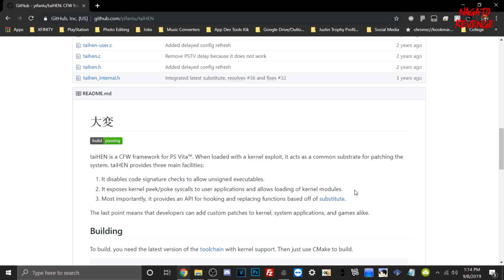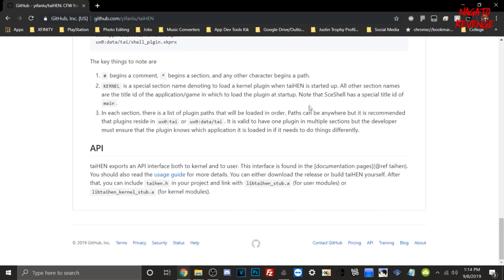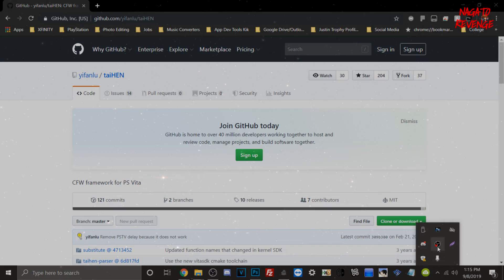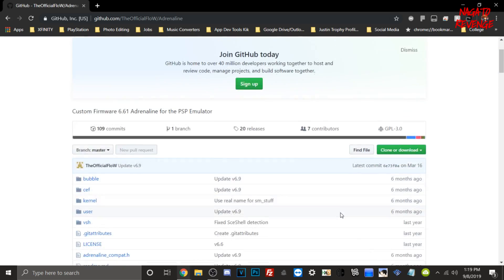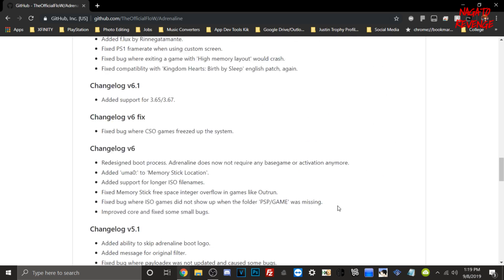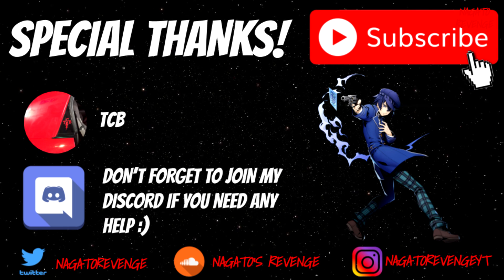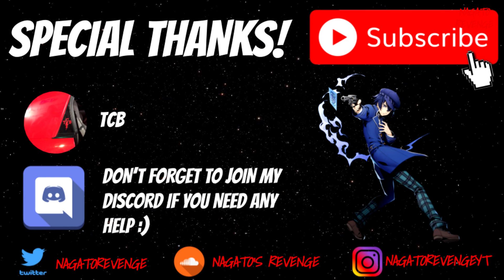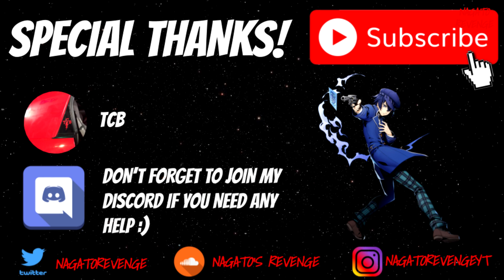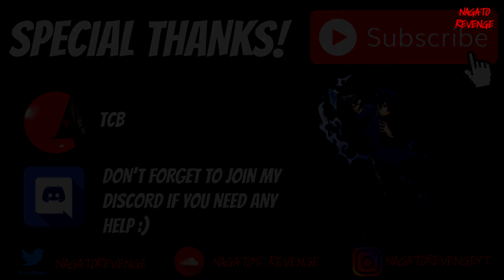If you're into the tech side of things, I'll showcase the GitHub for TyHEN CFW on screen so you can get a more in-depth read. I'll also show the GitHub for Adrenaline if you want to read the source code — links will be in the description below. I want to give a special thanks to TCB for helping me with the series and giving me the general idea to create these types of videos. Don't forget, if you need help, feel free to join my Discord. Now I'm going to head over to my PS Vita and showcase some of the cool things you can do in Adrenaline.